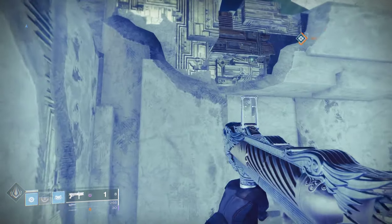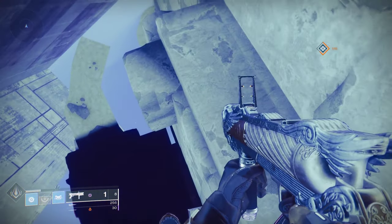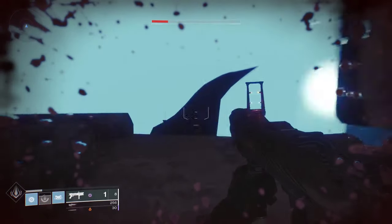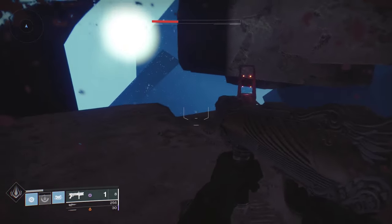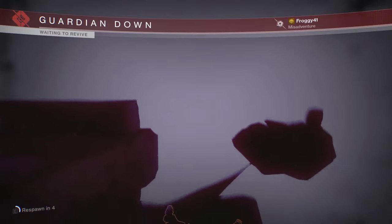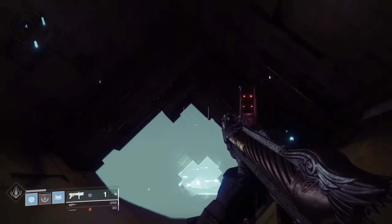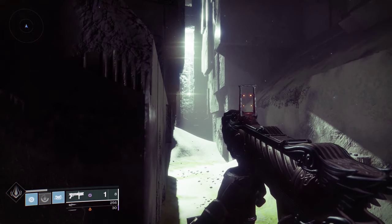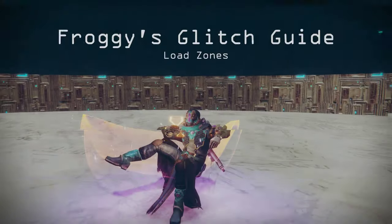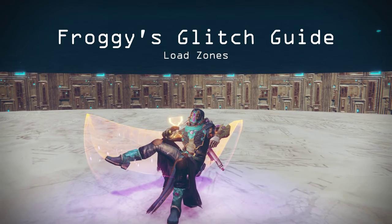Similarly, let's say we've found a load zone that gets us to an area we'd really like to explore inside the map — say, in a strike when we've got past a barrier we weren't able to get past. Once again, we can use our trusty Fighting Lion to stop ourselves and move back our spawn point queue. Once we roll off the end, we'll respawn inside of the map. And that's it for now. Perhaps later I'll cover some other topics, but until then, enjoy loading into new and exciting places beyond the bounds of Destiny.